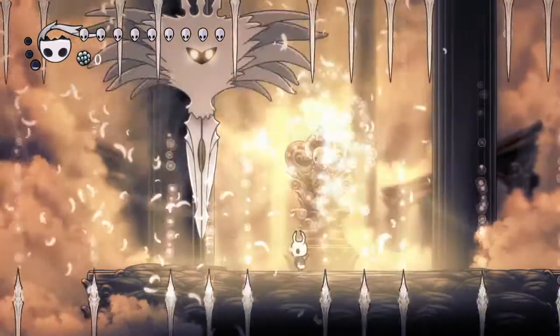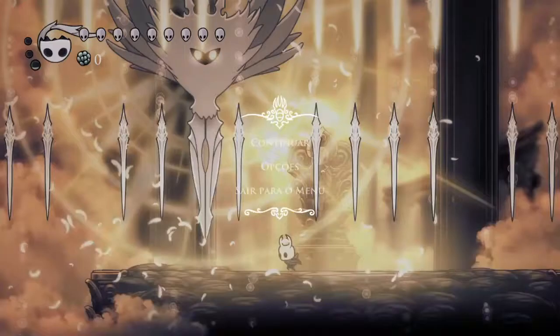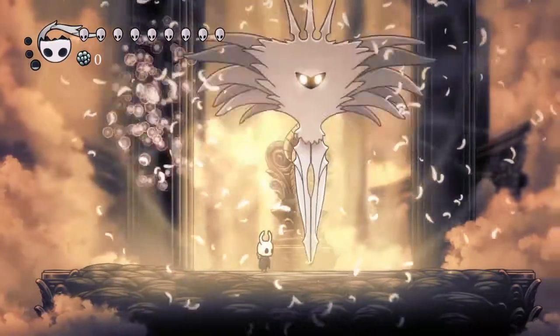She started with this attack — it doesn't happen often, but this is a good time to explain why I use the speed charm. This attack might tempt you to press the dodge button, which is an awful idea, because you can dodge but you'll get hit by the spikes on the left or right. But if you have the speed charm, you can just walk to the sides and avoid them all. It's really not that hard.